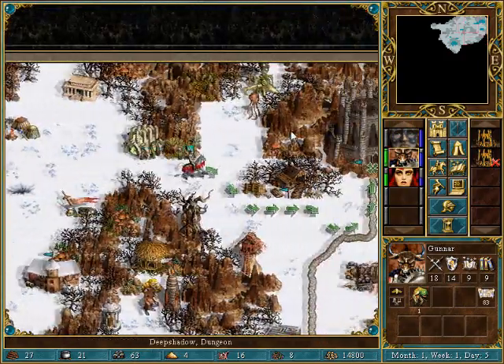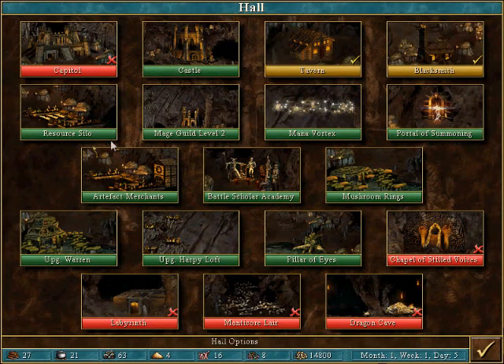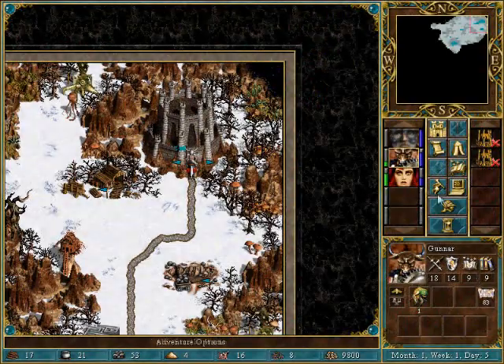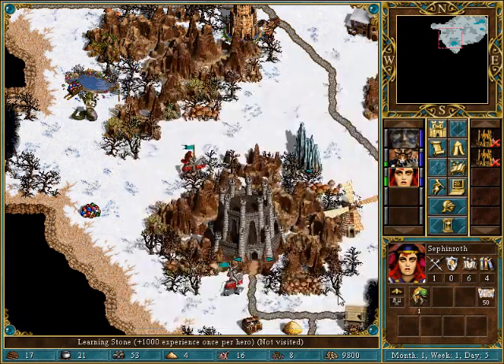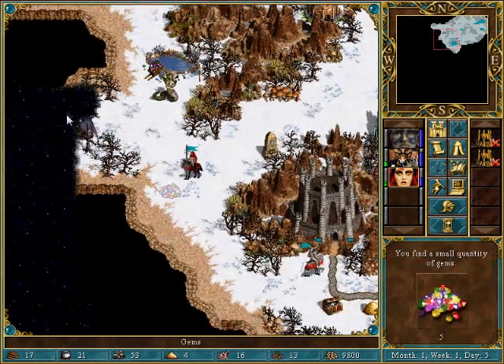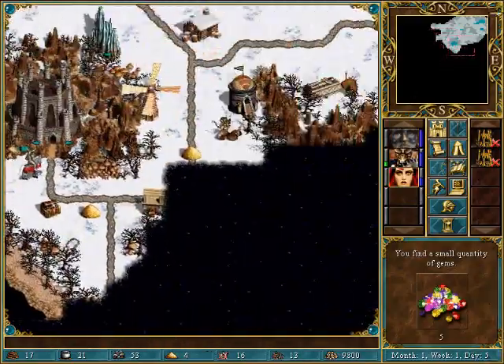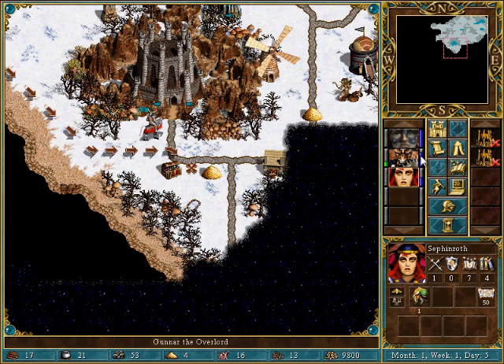We need to at least have something that looks like an army that I can send out. But I really want to get a capital. Expert wisdom for you. More packs of black dragons. My goodness. All we're seeing are packs of black dragons — this is a little intense.